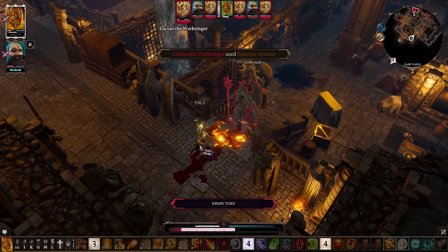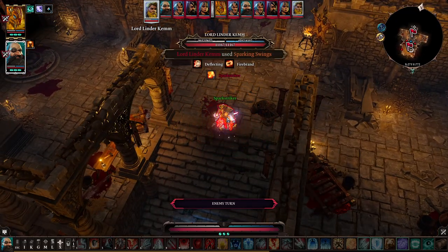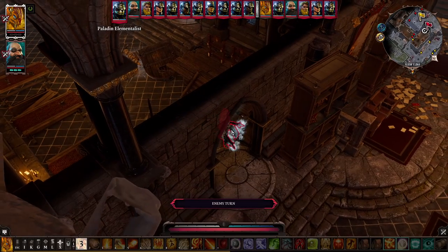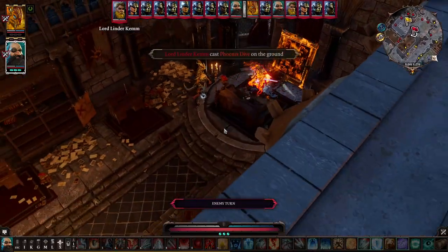Source Titans in Kemm's vault are very tanky and can do a lot of damage with the Reactive Armor skill. Lord Kemm has permanent deflection, which is dangerous for a pure solo archer build. You can confront Kemm near his paladins or in his vault — the first choice is more difficult due to the number of opponents but has more space to maneuver.